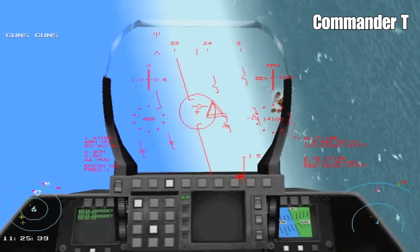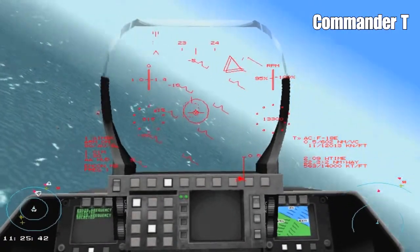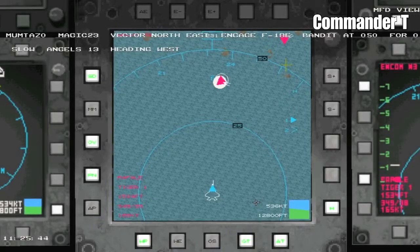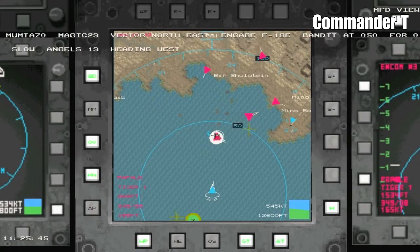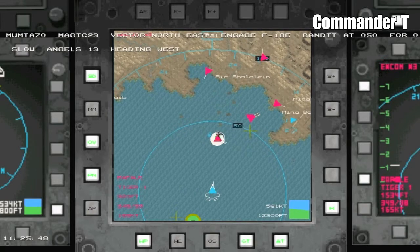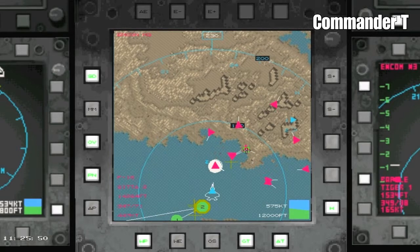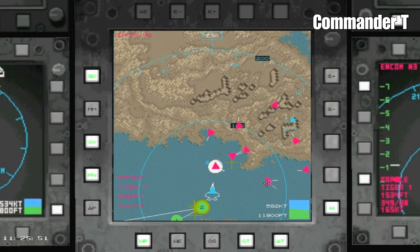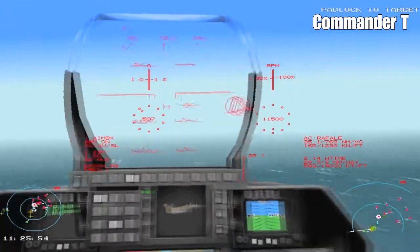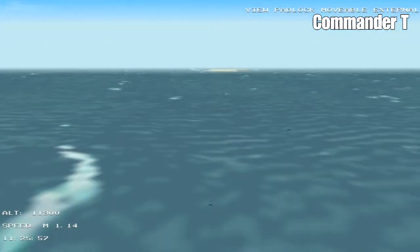Our wingman is on the tail of this F-18, and he's got it with guns — excellent! That whole group's been dispatched. And there's some Rafales just on the outside. Now we can engage them or leave them alone. I think they're just a combat air patrol, but we're well equipped so I think we might attack these planes.